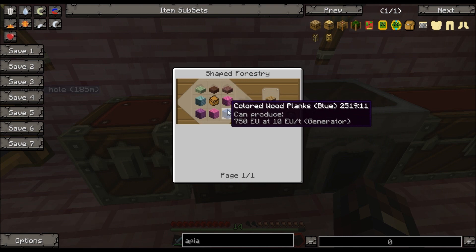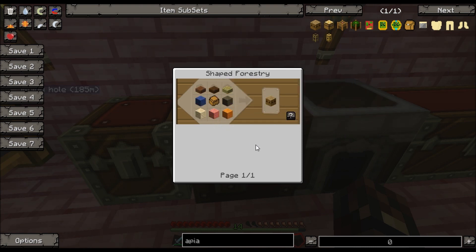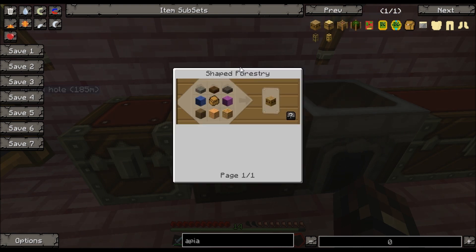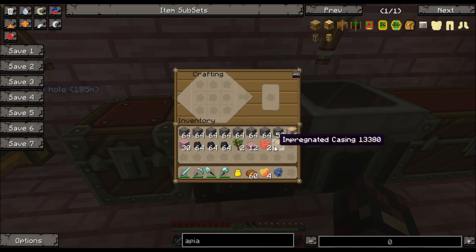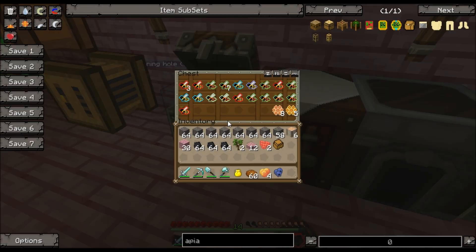Wood slabs, colored wood planks — so they have to be colored? I don't know what I'm doing wrong. Impregnated casing, impregnated casing. I guess it has to be colored wood. Do I get any flowers or something I can color with?